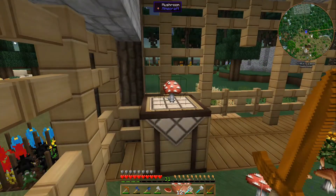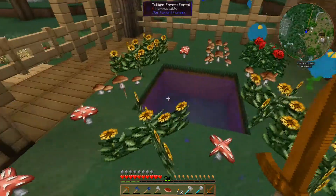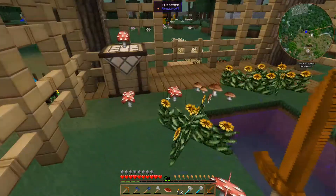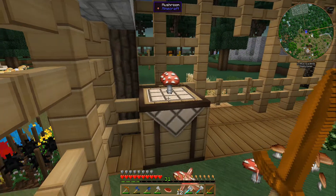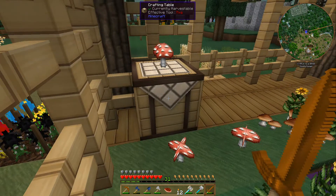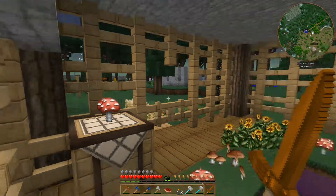It looks like the mushrooms that surround our portal to the Twilight Forest on the Twilight Forest side have spread and are now growing on top of the crafting table. So there's a mushroom on our crafting table. I noticed that, yeah.